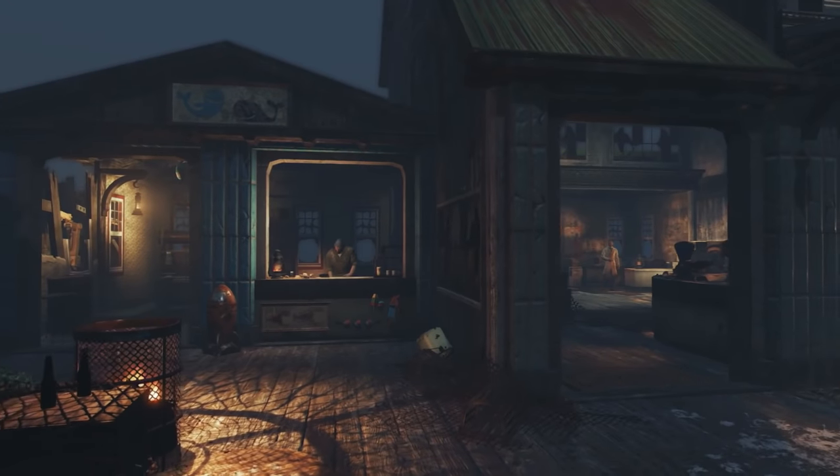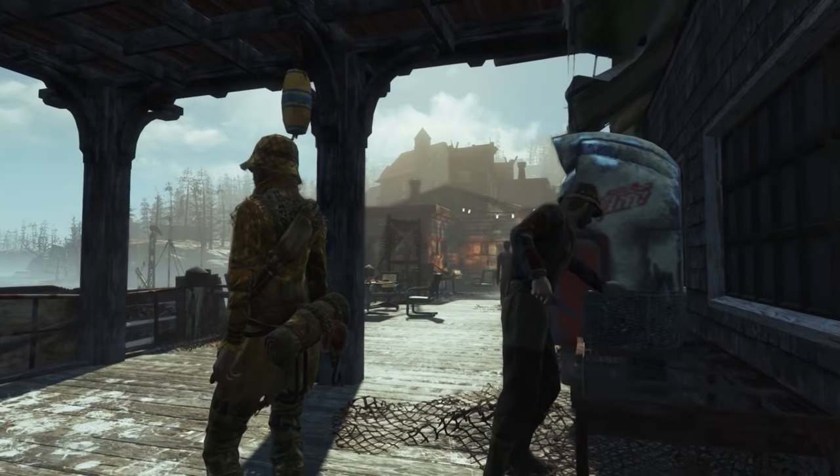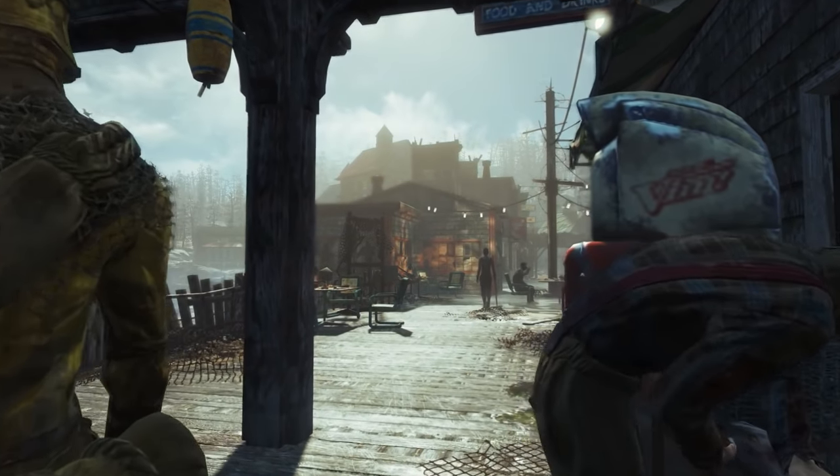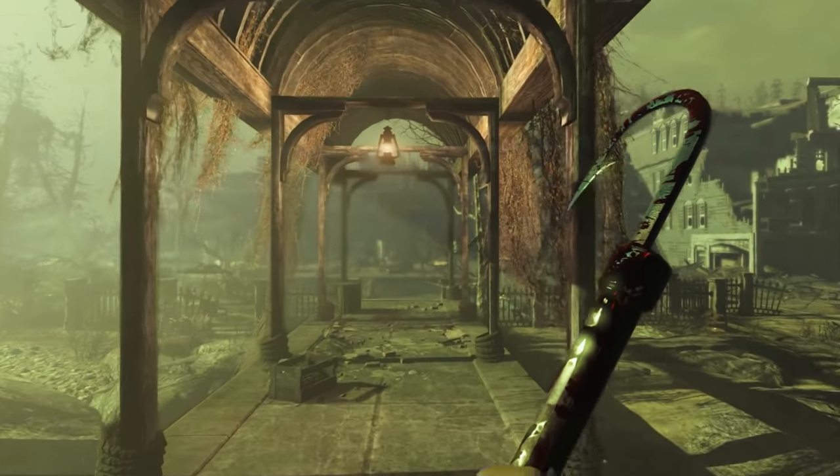When we looked at making the people who live in Far Harbor, we thought about how would people survive in this horrible irradiated mist. Before all this would have happened, they would have been fishermen. They survived up here on their own and could take care of themselves. That's reflected in their clothing and the armor that they wear. They have large meat hooks for melee weapons.